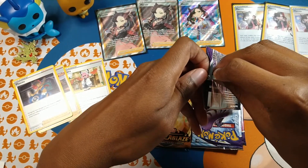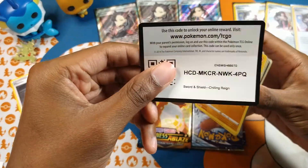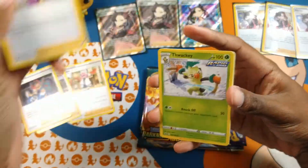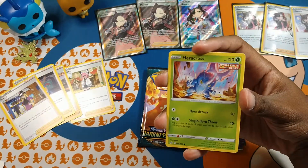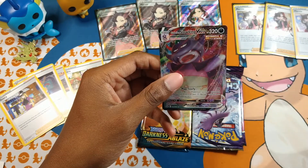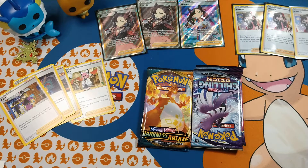Back to Chilling Reign. What can we pull? We got lightning energy, Suicune Piercing, Avery, Thwacky, Galarian Farfetch'd, Porygon, Heracross, Sawsbuck, Inkay, another Suicune Piercing, and a Galarian Slowpoke VMAX — nice! I haven't pulled this card before. I'm happy to pull a V, VMAX, or GX card.